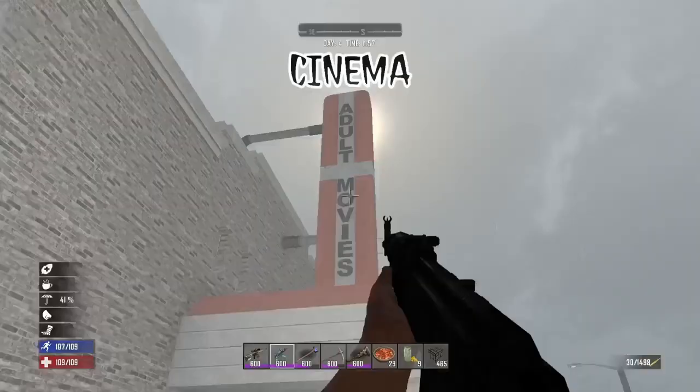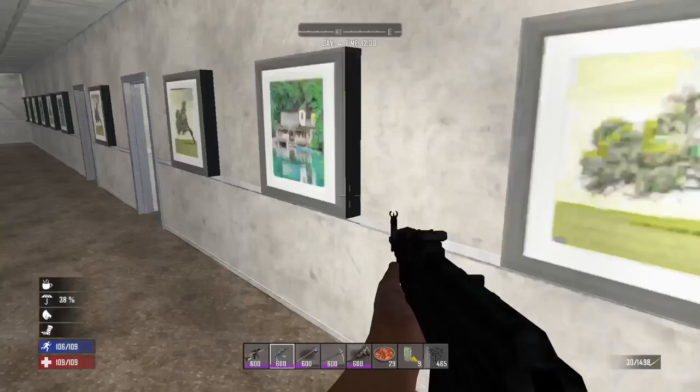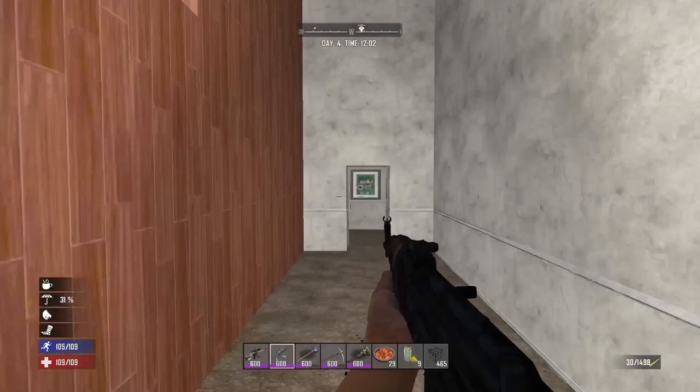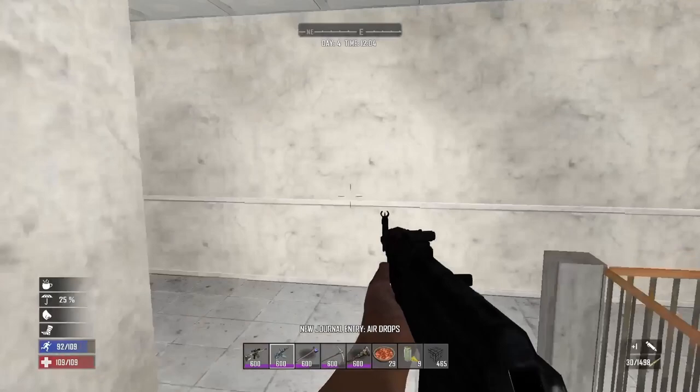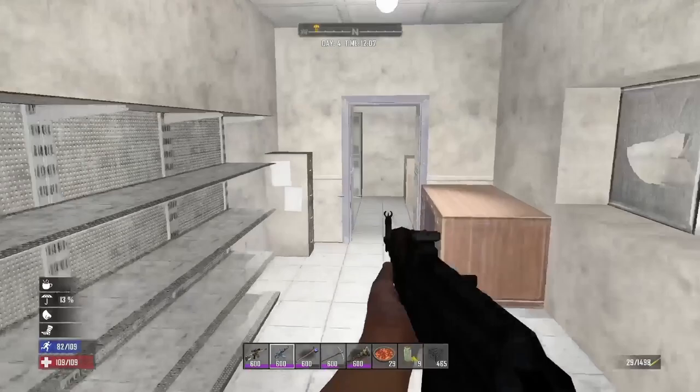The cinema is an excellent place to pick yourself up a lot of leather by destroying all of the chairs in both of the movie rooms. This POI has two wall safes — one is inside the ticket booth area and the other is in an upstairs office room. There are also two bookshelves in there. If you make your way up to the roof you will find a couple of corpses to loot and some AC units to pull apart for mechanical parts. If you like to hoard pictures in this game then this is a great place to pick yourself up a bunch. This POI is better to raid early game for some easy leather.